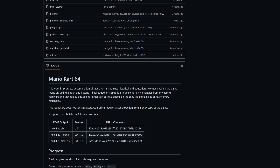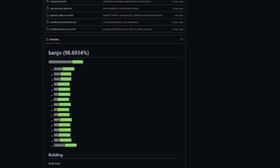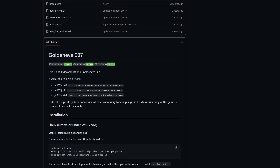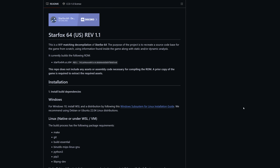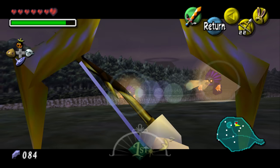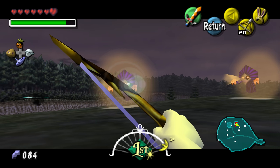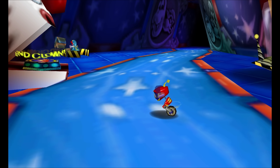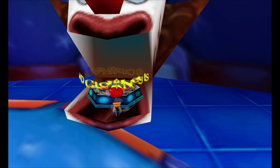In no way does this render decompilation and traditional porting obsolete. A recomp's code is not readable, so having fully reverse-engineered source code is a big help for modding and patching, even when using this tool. Part of the reason Majora's Mask only took two days is that there was a decompilation to reference. But the point is that you don't need a decompilation to create a port anymore, opening the door to the most obscure games running natively on PC.